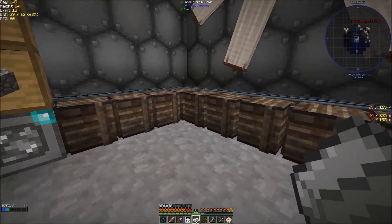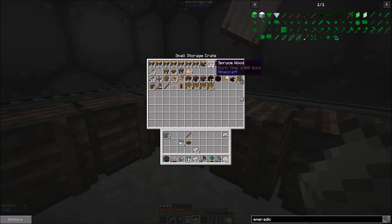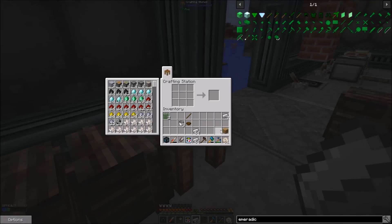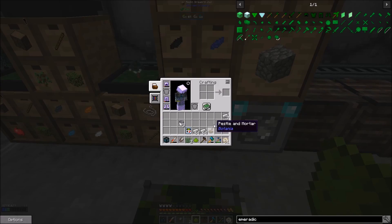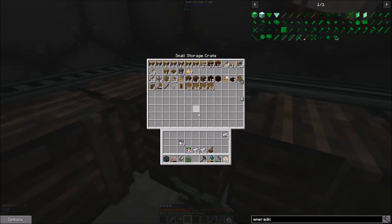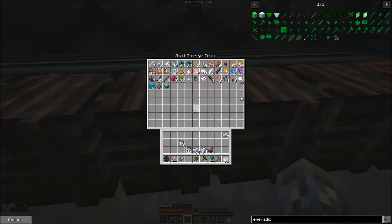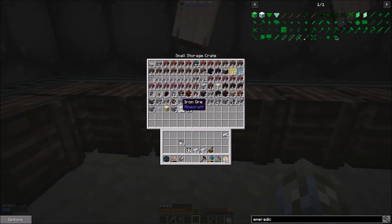Alright ladies and gentlemen, for the next portion of this we're going to need to do some stuff that should, in theory, net us a little bit of extra quest rewards. I'm going to get this stuff and we're going to make a Pestle and Mortar. We're going to make some floral powder of the lime variety. I also need an oak sapling and a slime ball — doing the slime ball completed a quest. I think it was in the Tinkers thing.